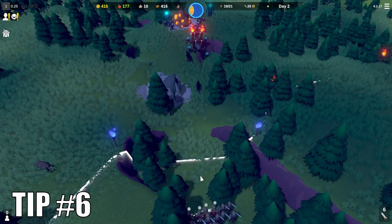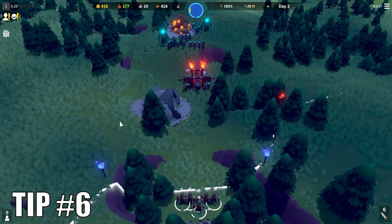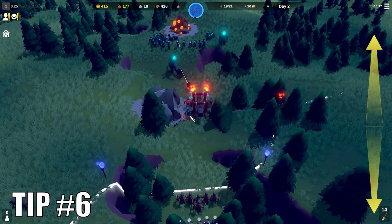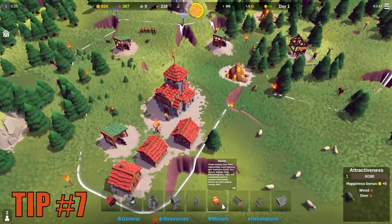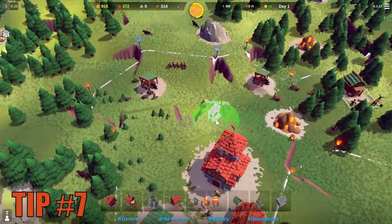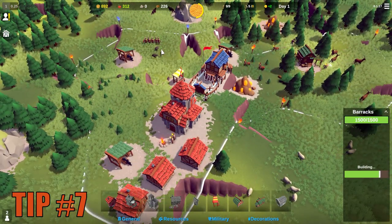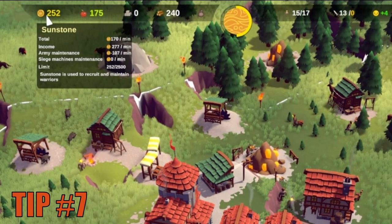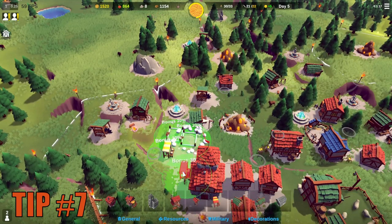If you would rather just watch the playthrough without commentary, tell me so in the comments below and I will upload it soon. In the meantime you can watch a 10-day playthrough on a slightly lower difficulty by following the link on screen. Tip number seven is about markets. These are very small and cheap buildings but invaluable. They employ one solar citizen to sell one good each and increase happiness, but they also generate sunstones, which can be boosted into a huge income by placing markets in close proximity to each other, giving them a stackable 10% bonus all the way up to 100%.